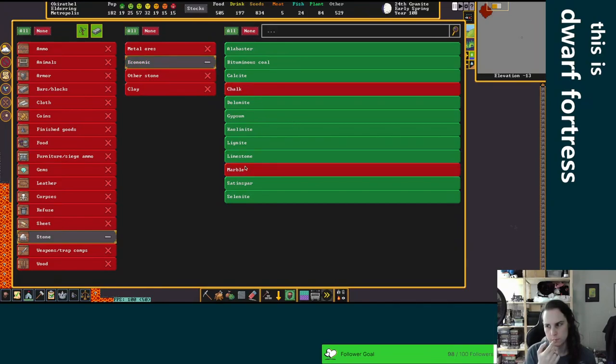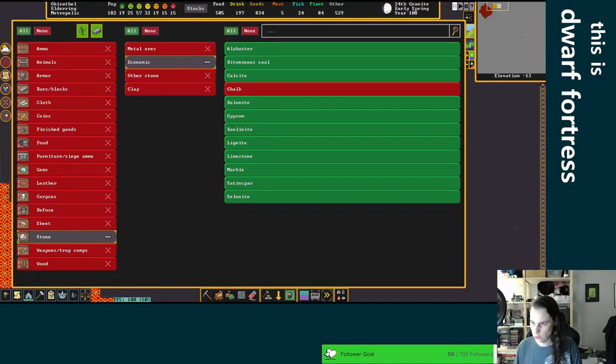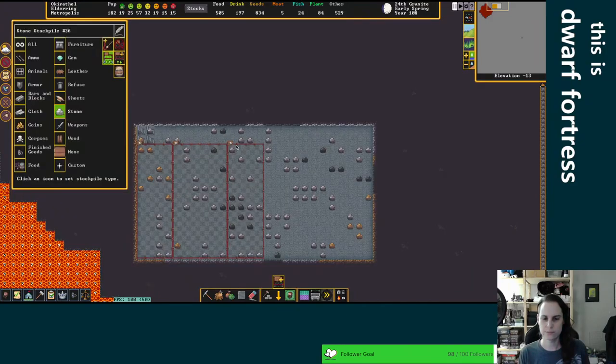Oh, marble — so we want flux stones, that's also a thing for steel. We have so much chalk and marble. Actually, let's do the chalk in particular. Marble has a base value of two and chalk also two — as far as dwarf value is concerned, chalk and marble is the same thing. But even still I think we're going to save our marble for statues and stuff; we'll use our chalk for steel.